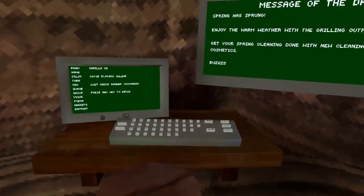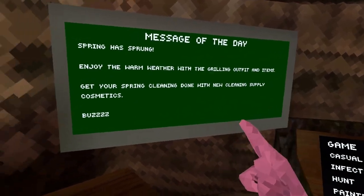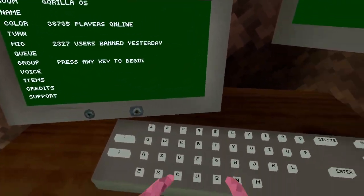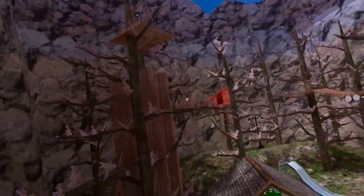So I heard there was a new update on the Discord — spring has sprung, enjoy the warm weather with the grilling outfit and items, get your spring cleaning done with the new cleaning supply cosmetics. Let's go into a private code and check out what's going on. Everything looks the same out here, let's check the secret tunnel.